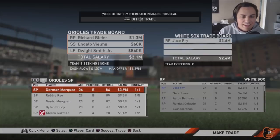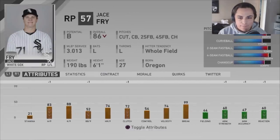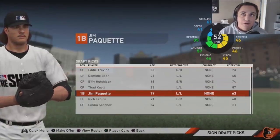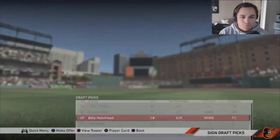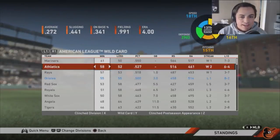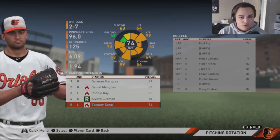At the trade deadline: I decided to trade Richard Bleier, Engel Vielma, and Dwight Smith Jr. for Jace Fry of the White Sox — we needed some bullpen arms. Looking at the draft, the CPU drafted most players and really only one good one stood out. Looking at the team, we're six games out in the east and sitting at .500. In the wild card we're three games out — about the same as last year. Daniel Mengden has definitely jumped up. Tanner Scott is starting for some reason.